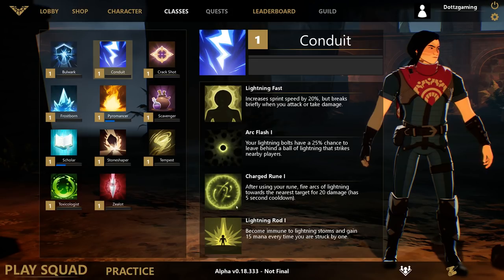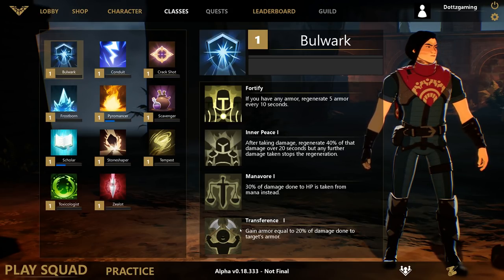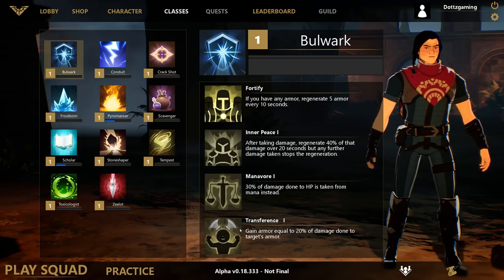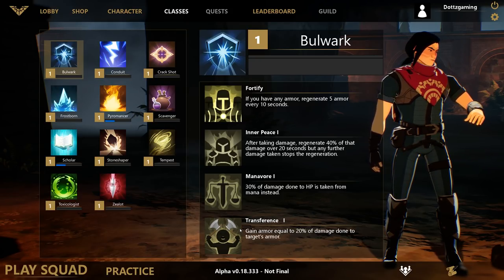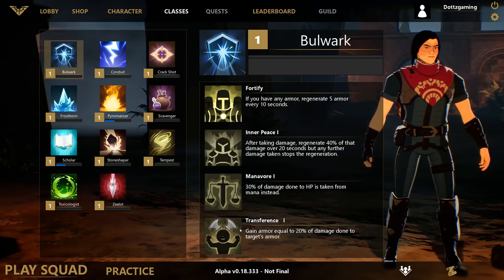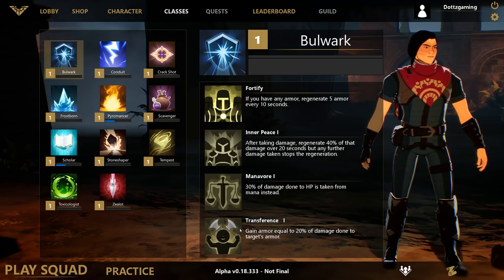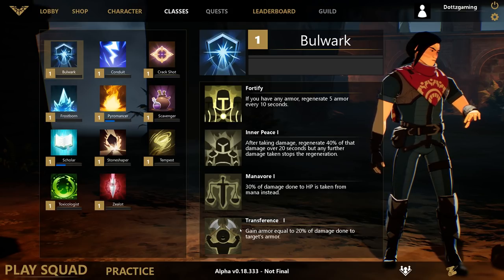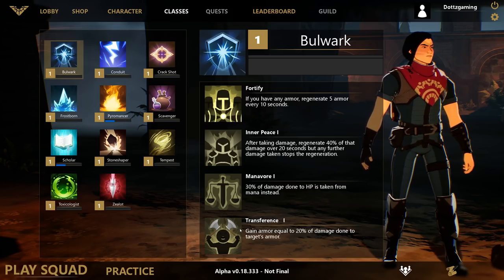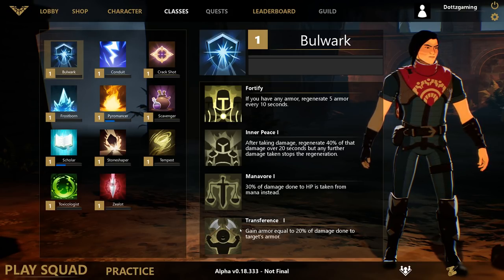When you get a skill point to invest in a scroll, you choose between your two classes. So if I chose Bulwark and Conduit, it will give me one of the three options from Conduit at random and one from Bulwark at random, and I have to choose which one I want. So every game your build is going to be slightly different even if you choose the same two classes. As for what's best — Spellbreak really isn't a one-size-fits-all solution. Everyone has their preferences and some people are better with certain gauntlets and classes than others. It's really about finding what playstyle works best for you.